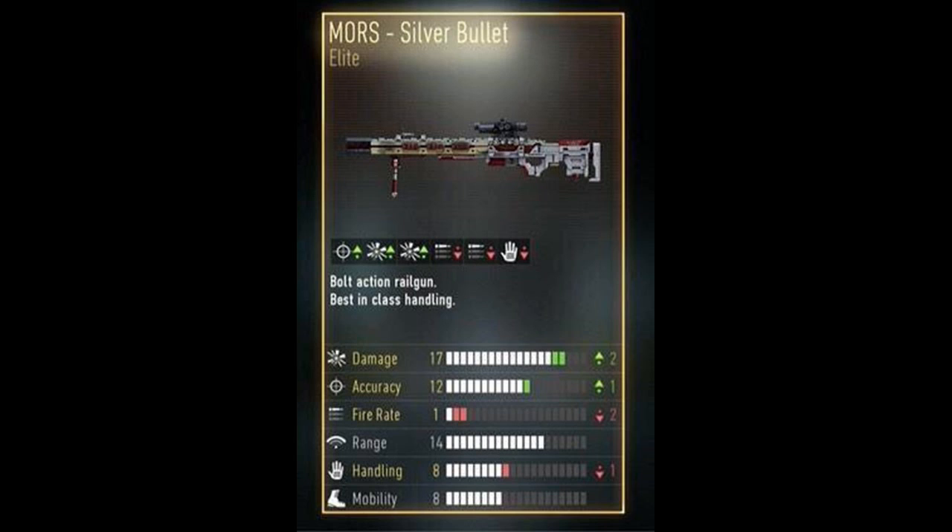I'm not a great sniper in Call of Duty, but the Silver Bullet has a plus two increase on damage and a minus one on handling. Now there's another version of the Mors which is the Doctor's. I don't have the Silver Bullet, but I consider it one of the best Mors sniper variants to have, other than the Doctor's.